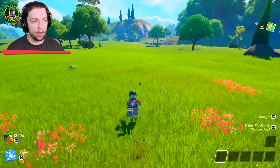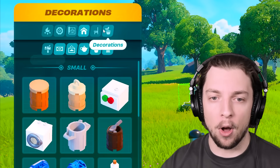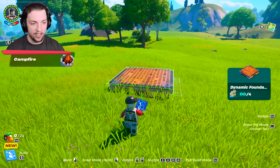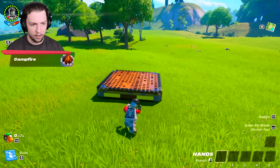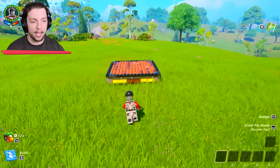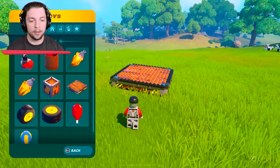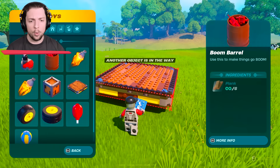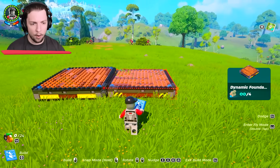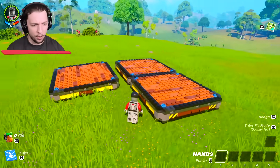This looks like a perfect spot to build. Let's have a look through all of the things we've got here. We need to start with a dynamic foundation — this is what can move. See it can move? That's good, because you can then build things on top of it and they can move around. These are the wheels that we can put on — big wheels or small wheels — but we're going to avoid doing that for the moment. We need to build a base, and because we're on a bit of wonky ground, it's actually surprisingly difficult to build a base.